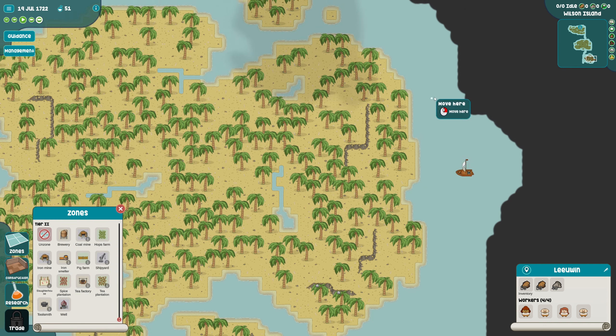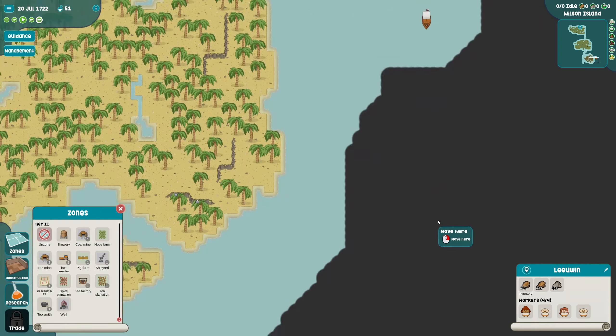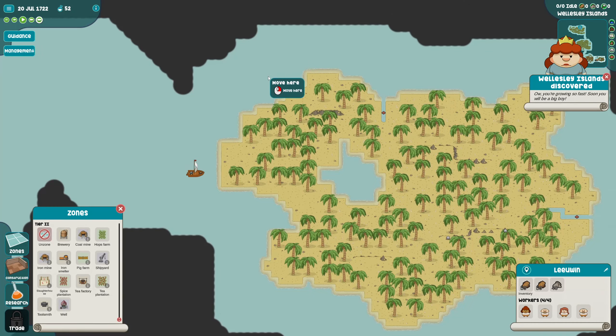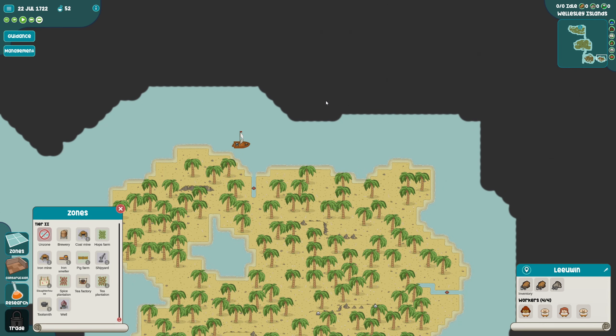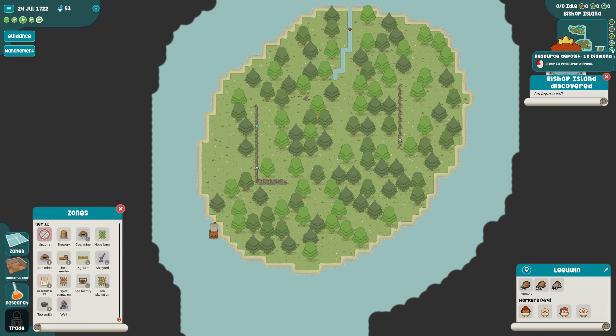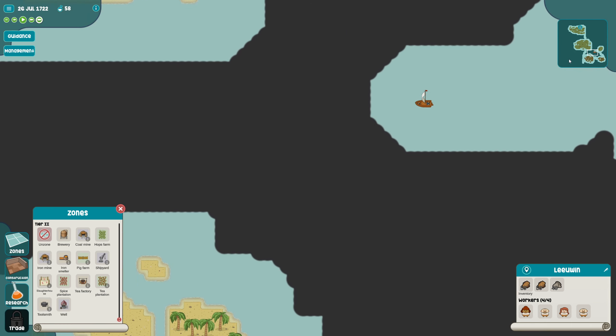Growing spices here isn't possible - wait, what? It says I can grow spices here. Cotton, gold. Fertility required - build on another island. Oh you're growing so fast. Can I build spices here? Where do we build spices? Oh my god - diamonds! Yo, diamonds!